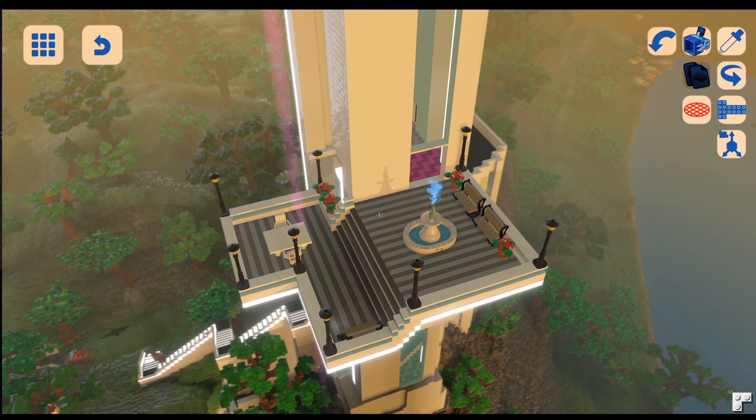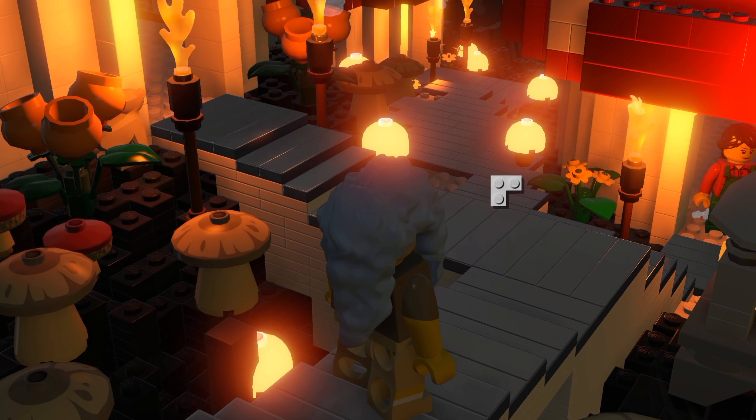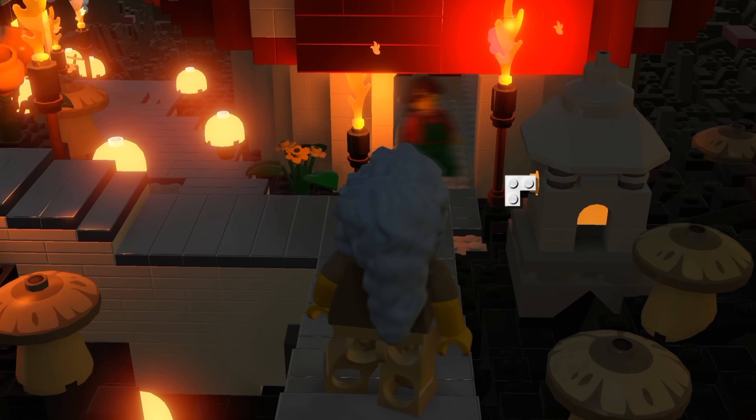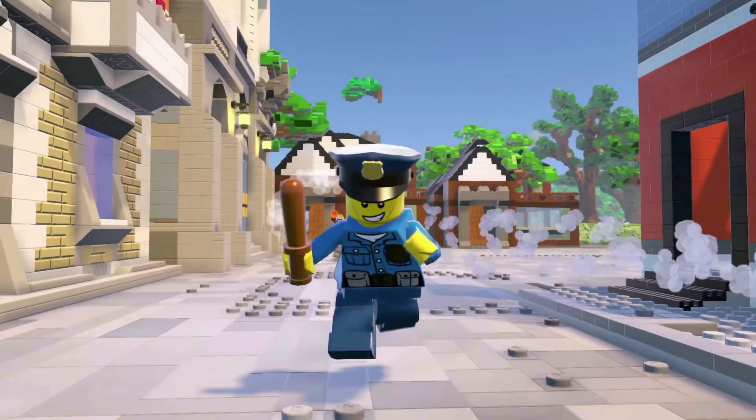In this series you'll learn how to design and build many different architectural styles. We'll cover lighting, furnishing, and decorating interior and exterior spaces. We'll build castles, dungeons, bridges, skyscrapers, and even a spaceship. So get your game ready and follow along.